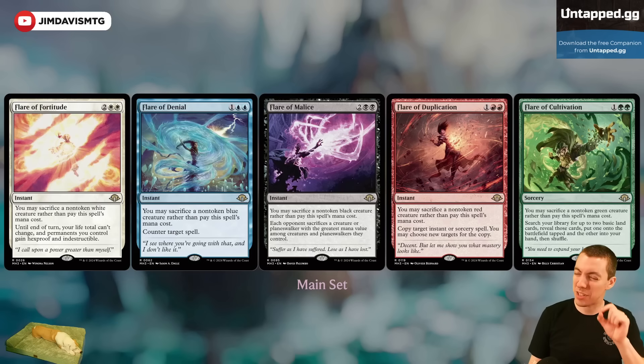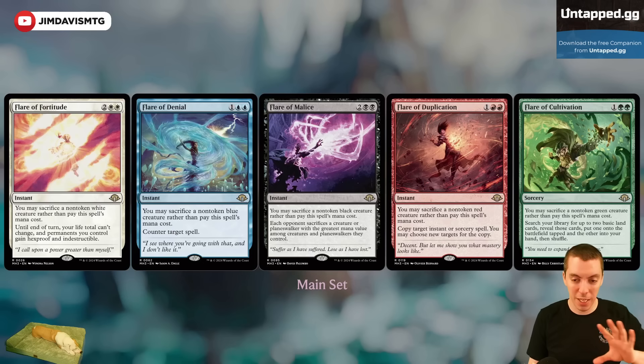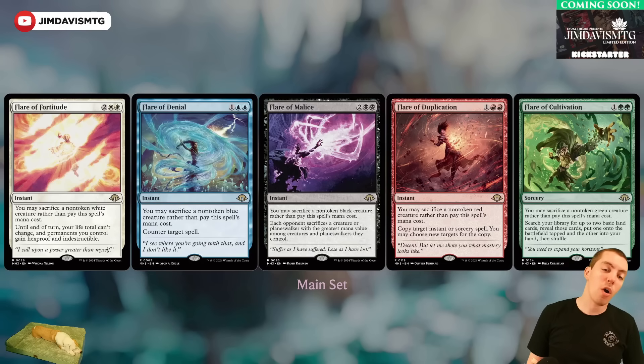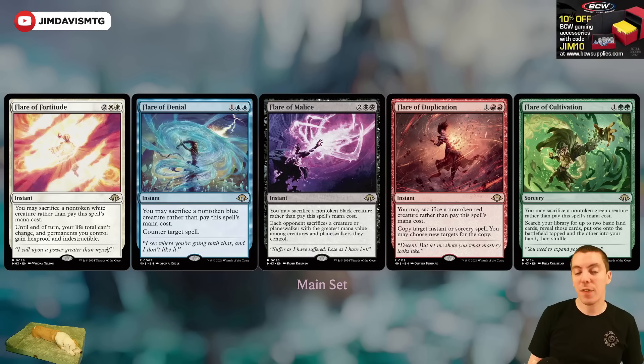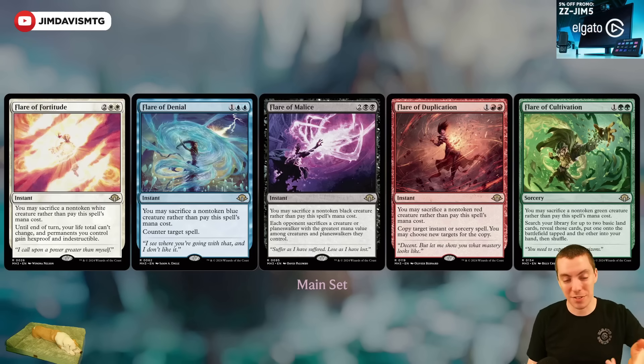The Eldrazi are back! Pitch spells are also back. I actually love Force of Negation as a card — I think it's basically perfect power level for a pitch spell, mostly only usable on defense. But Solitude and friends are not my favorite, to put it mildly. These new ones are all pitch spells that pitch by sacrificing a non-token creature, so you need to have a creature plan. It can't be a token, so if you're not playing a creature deck these don't really work for you.